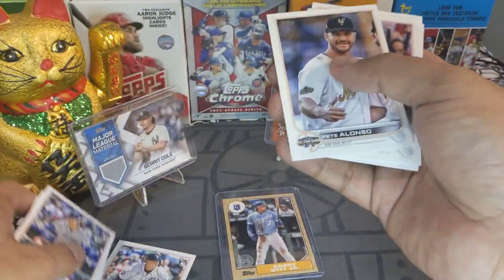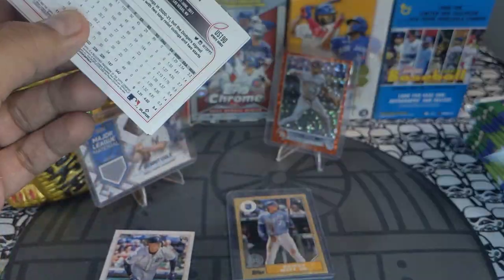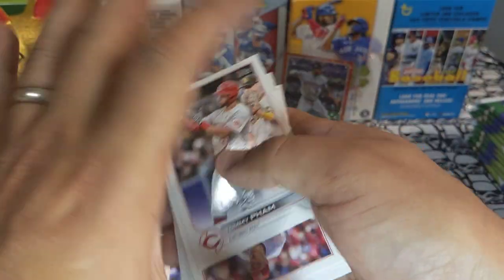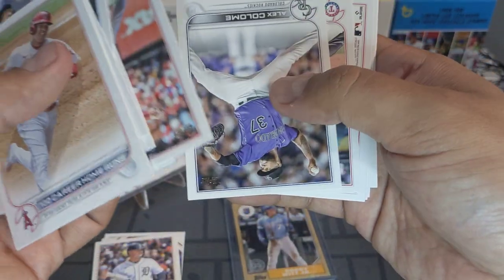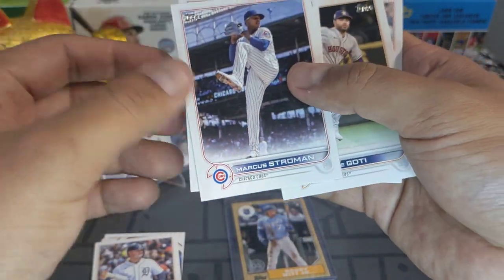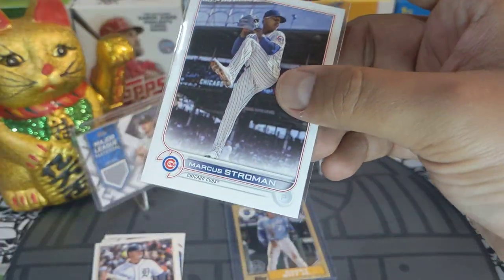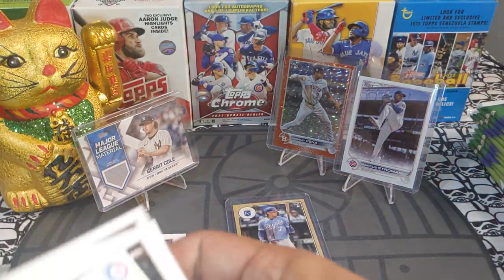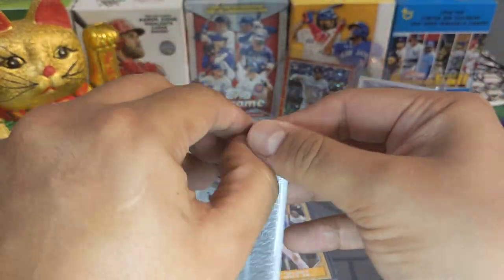We got a Spencer Torkelson rookie, Peter Alonso, and base. If you guys haven't checked out your local Lids, I suggest you do — my local Lids was completely stocked. One of my Lids had like five hobby boxes, 13 hangers; they have Topps Chrome, Bowman Chrome, even Panini products. Remember that Lids is owned by Fanatics. And here we got a Marcus Stroman short print — I already pulled this card before, but I'm happy to pull it again. Beautiful short print, going out to the Chicago Cubs.